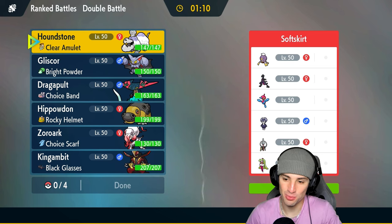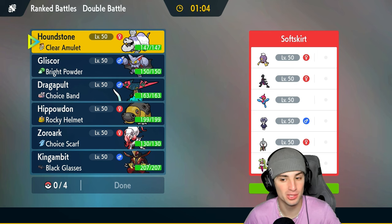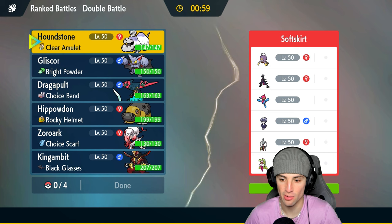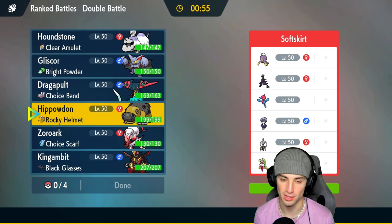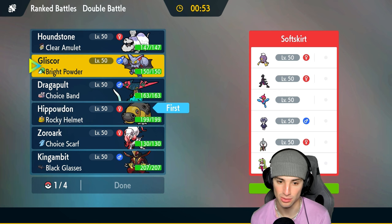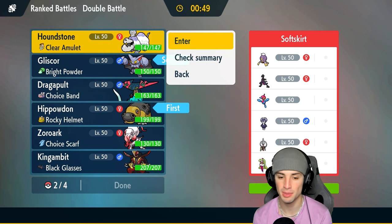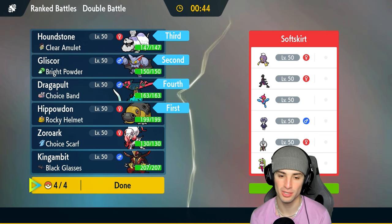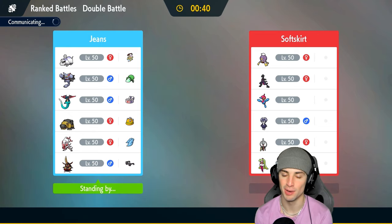Final match going up against Porygon-Z and Klefki — two very strong Pokemon. Klefki is a great prankster user, Porygon-Z is a great special attacker. No weather on their team which means Hippowdon can come in for a lead, and we can really thrive with Gliscor pestering around just like match number one. Houndstone in the back end and Dragapult — the pull is just ridiculously strong.